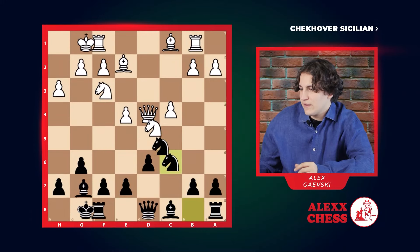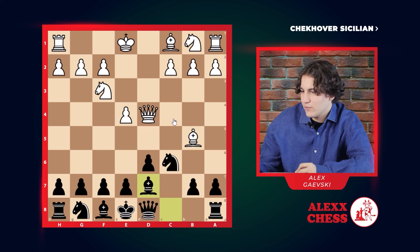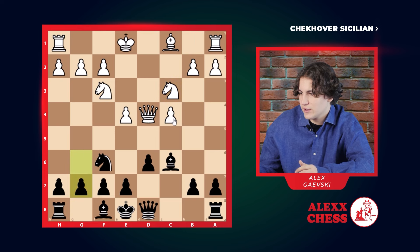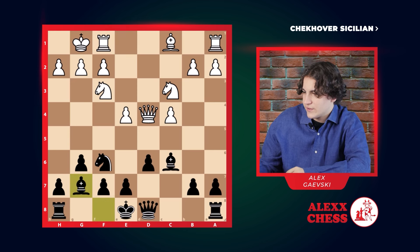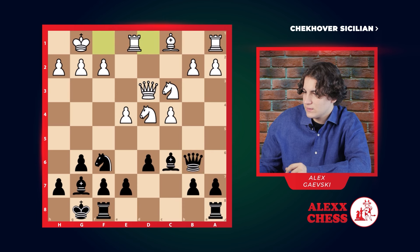But if after c6 he goes b5, pinning our knight, we go d7, getting rid of the pin. He takes, we exchange, he pushes his pawns, we go knight f6, he goes knight c3, just developing pieces — nothing too special. G6 again for the fianchetto. He castles, we finish the fianchetto, he goes back to d3, we castle, and he develops his knight closer to the middle — an aggressive knight.